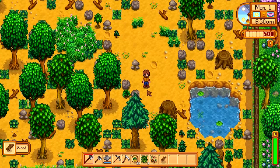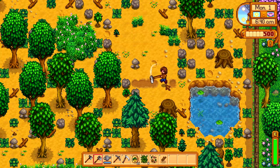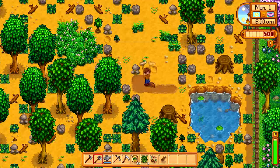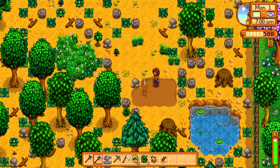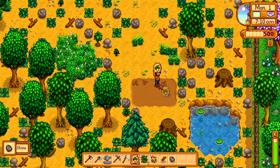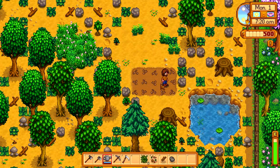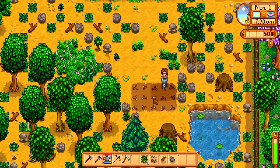We've got various tools: a hoe, an axe, a pickaxe, a scythe, and later on a fishing pole. All these tools are upgradable. If you look at the bottom right of the screen, you'll see an energy bar — pretty much everything you do uses up energy. Chopping uses a lot of energy, pickaxes use a lot of energy, and even watering crops uses energy.